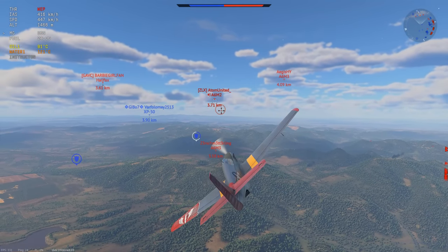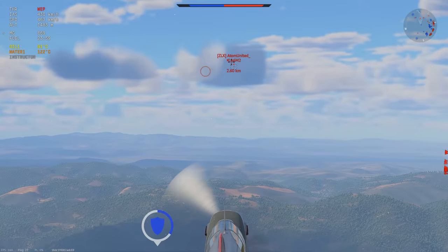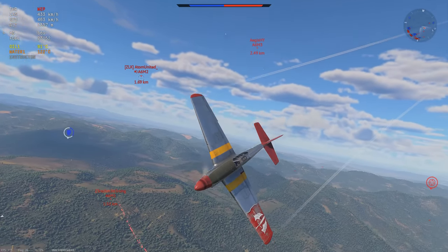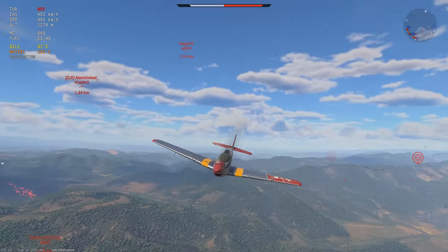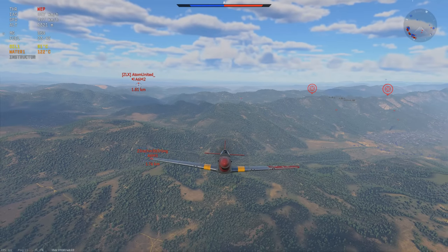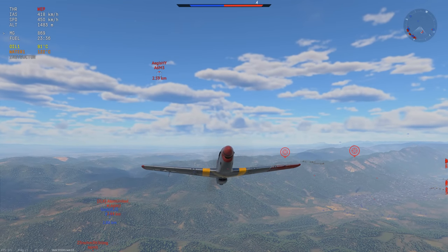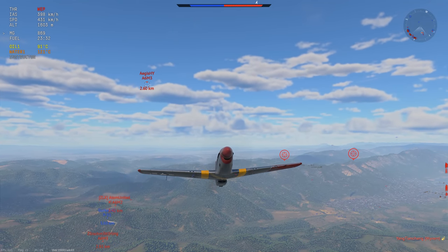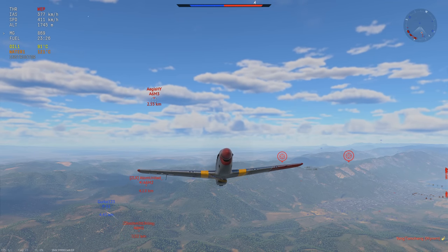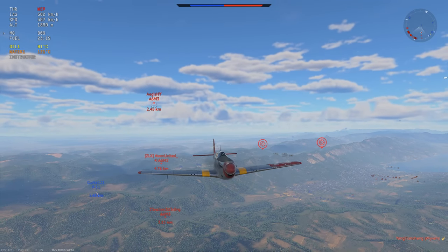And lastly, we have a bunch of Zeros as well as a Halifax, but the Halifax doesn't really matter here. How do you engage these? I have one with an altitude advantage, one below me, one on equal energy — and I don't really fancy going head-on into that, because I'm going to get shot from three angles at once. So I'm actually going to turn around, use my teammate as bait kind of — but if I'm dead it doesn't matter what he does, so I might as well keep myself alive and use the opportunity he gives me to get a little bit of an advantage in.